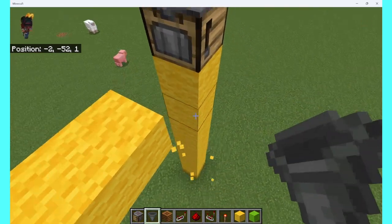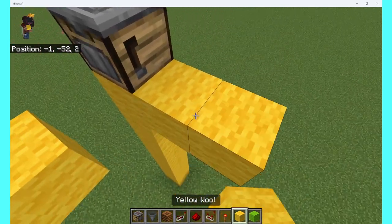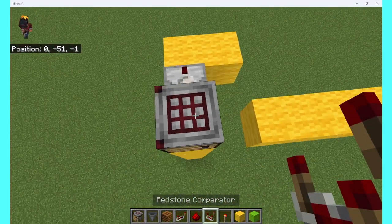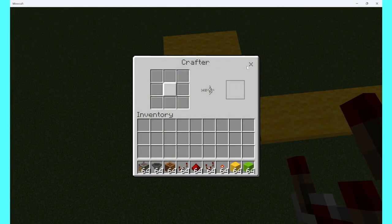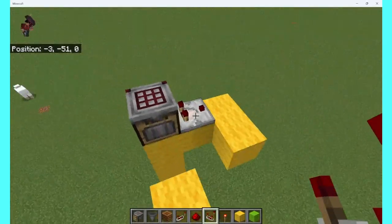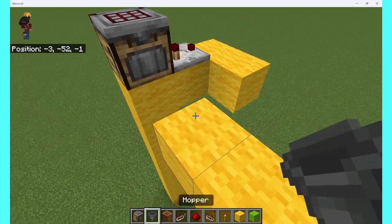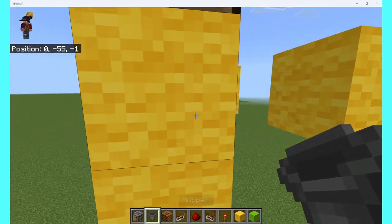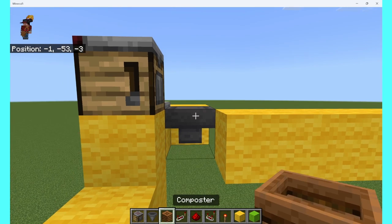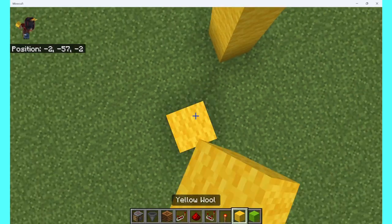How this works is that since you could make a signal with the crafter — as I will demonstrate now — you could mix that with the crafting feature, where it will spit out a certain item that you want it to spit out. And there's your combination.